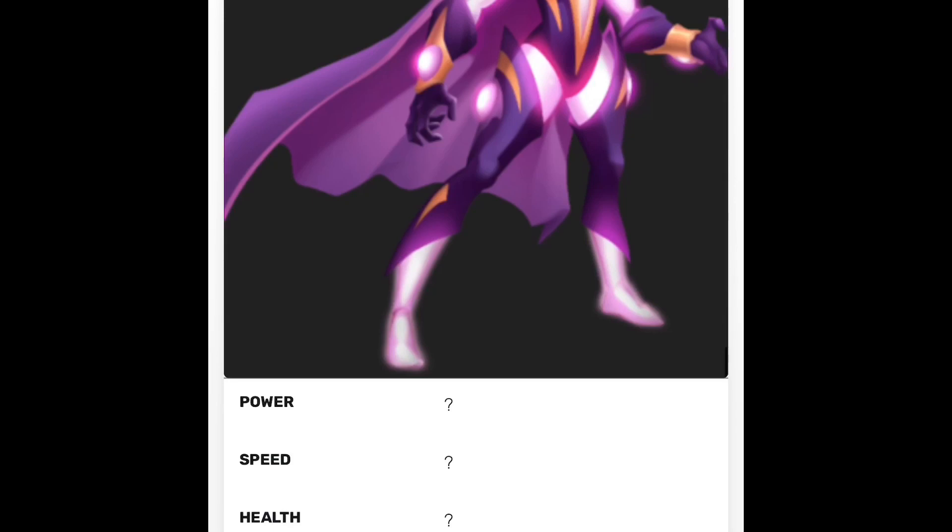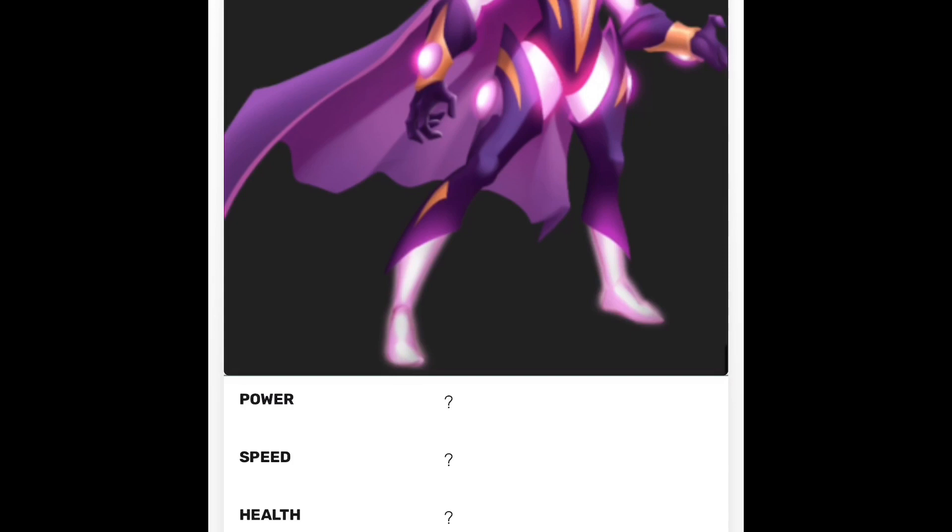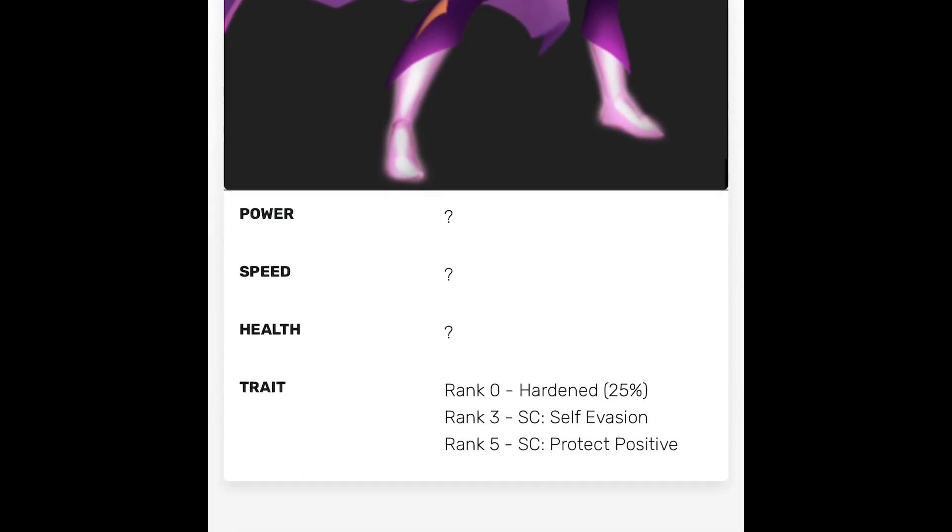No power, speed, or health has been revealed yet, so we'll move on to the traits. At rank 0 this monster will have Harden, which gives 25% less accuracy against all kinds of effects — a pretty great trait considering the amount of tortures and deny effects we face. At rank 3 she will have Self Evasion, and at rank 5 she will give Self Evasion to the entire team and also give positive effect protection to all allies, meaning positive effects like damage buffs cannot be removed by any enemy skill.